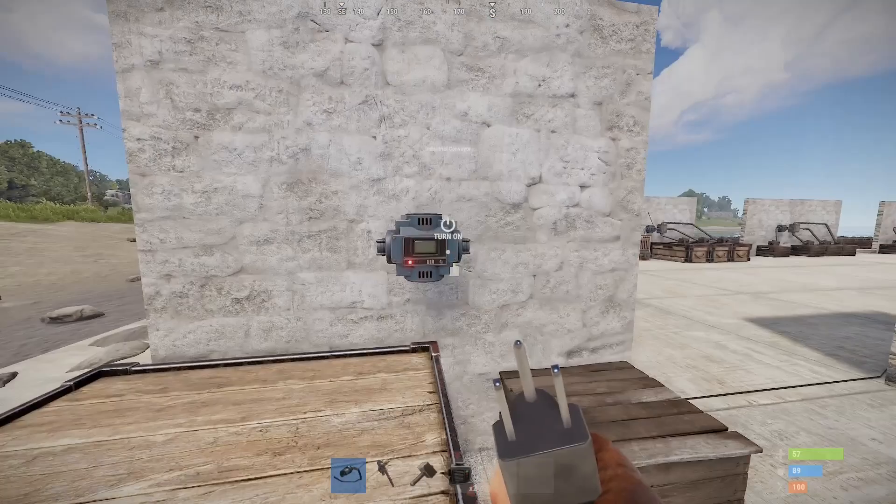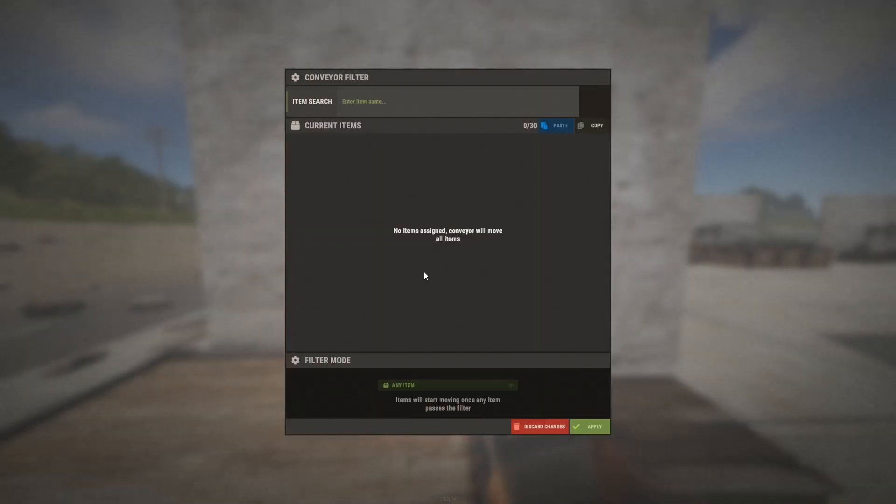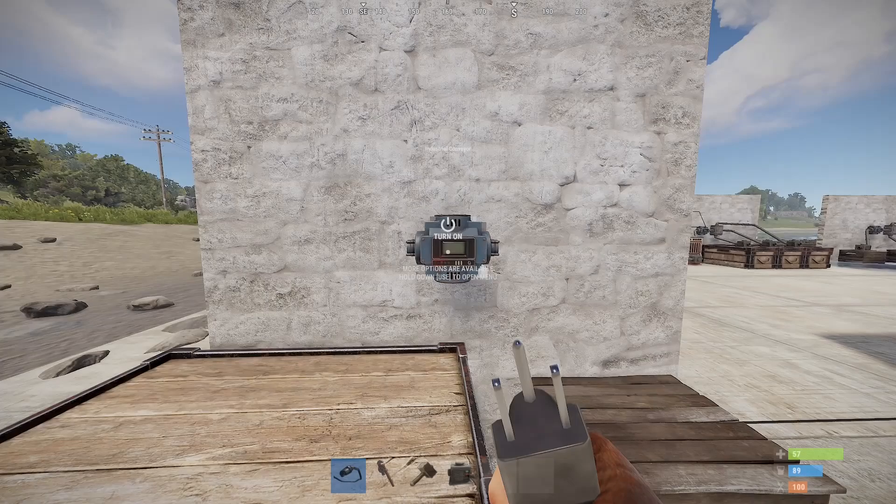Now the heart and soul of this system is the conveyor. There are a lot of things you can do with this, such as adding filters to only allow certain items to pass through, or to exclude certain items. But we're not going to discuss that today — we're going to use the conveyor as if you just throw it on the wall and don't put any filters on it at all.